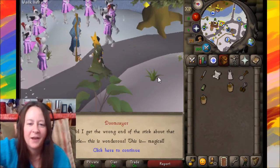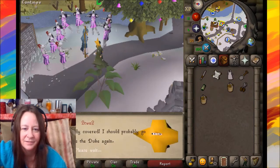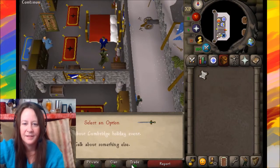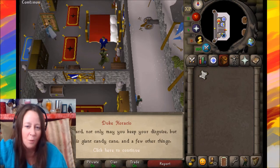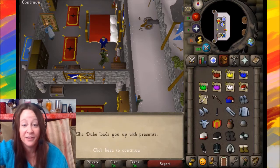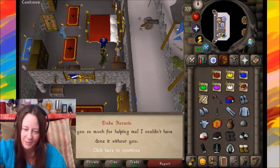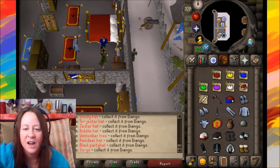Doomslayer says: 'This is wonderful, this is magical!' That's everybody done. Return to Duke Horatio and report back. He says: 'Excellent, excellent — as a reward, you may keep your disguise, plus a giant candy cane and a few other things.' The reward chest fills you with presents.